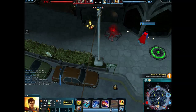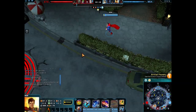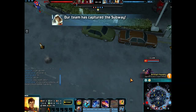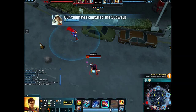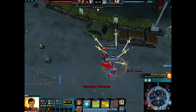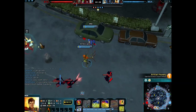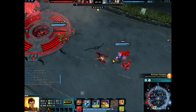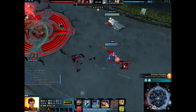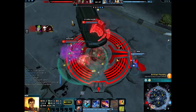Sometimes you'll notice teammates holding back their power to snatch a kill from you. I'm not saying Batman did that, but it happens. It'll be good for you but not so much for your ally. I'm not sure if you both get stats for beating the champion, but I think you do get an assist point.